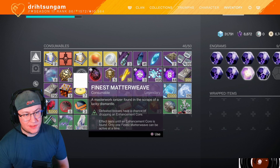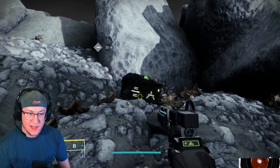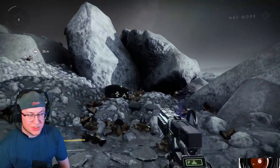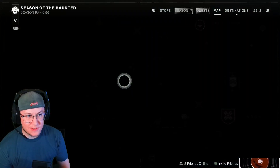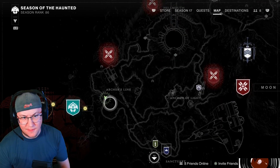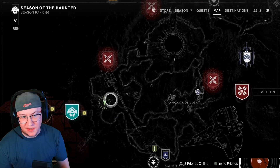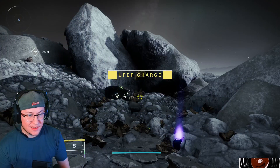a real good place to turn those in — you head to the Moon and any of those locations that have chests with three symbols on them. One location I always come to is right here at Archer's Line. If you load in, head left, come down here, and it's not there, just head back and try it again. They're random, but this is always the fastest one I find.